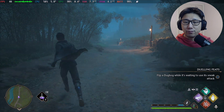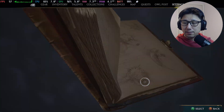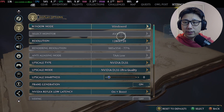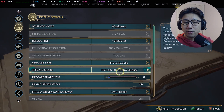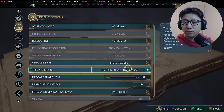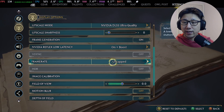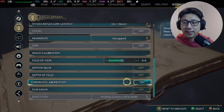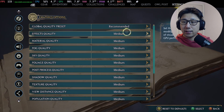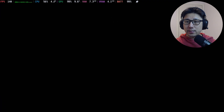I'll show you how to install that later in the video. First I just want to show you some of the improvements. Right now you can see my settings. I'm in display settings — it's on windowed, resolution 1280 by 720, upscale type is NVIDIA DLSS. This isn't really DLSS; it's because of the FSR 3 mod, so we're actually using FSR 3.0. Upscale mode is ultra quality, so the graphic quality is pretty good right now. Frame generation is on, NVIDIA Reflex low latency on plus boost, frame rate uncapped.